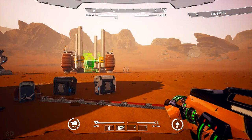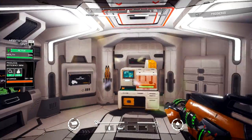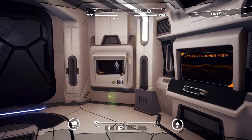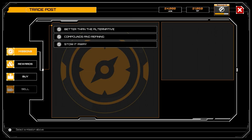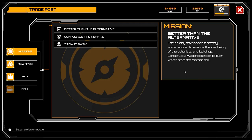Roll fine. We're gonna make our way back over here and drop off whatever we need. The gun goes away as soon as we do that and I don't know why — it is what it is. We're gonna keep one of those with us. We are gonna pick up a new mission right here — press E — and it says 'Better Than the Alternative': the colony needs a steady supply of water, and to ensure the well-being of the colonists in building, construct a water collector to filter the water from the Martian soil. All right, let's accept that mission — we've already started somewhat of it. That is excellent, we can actually just close that up.